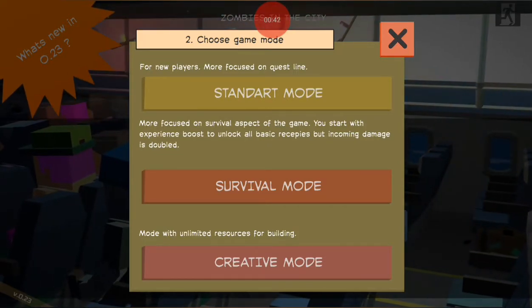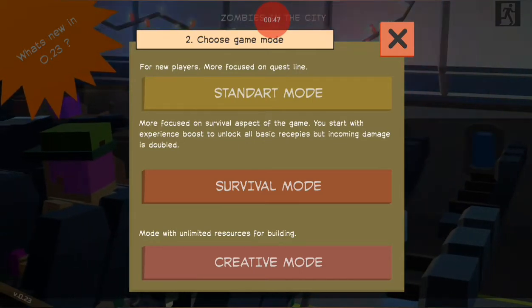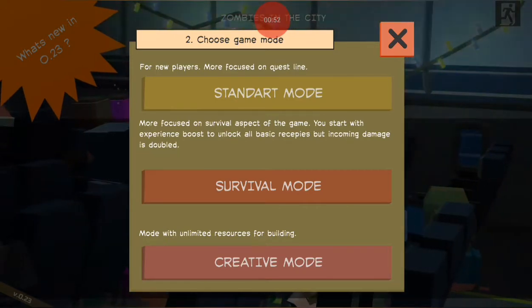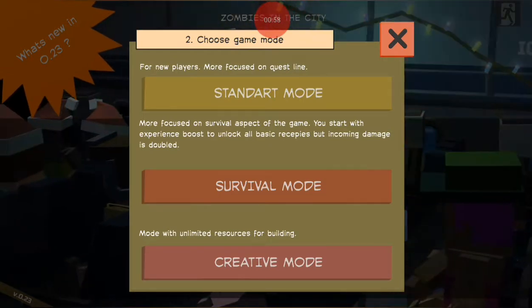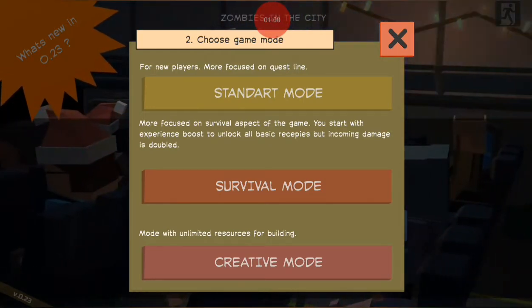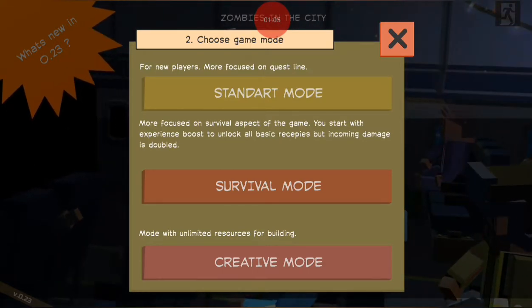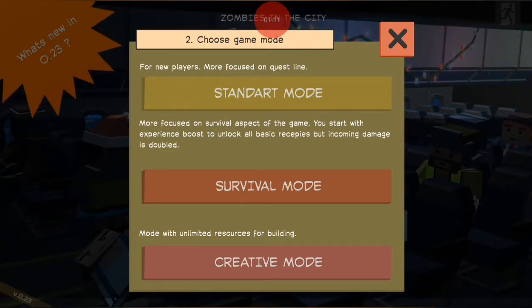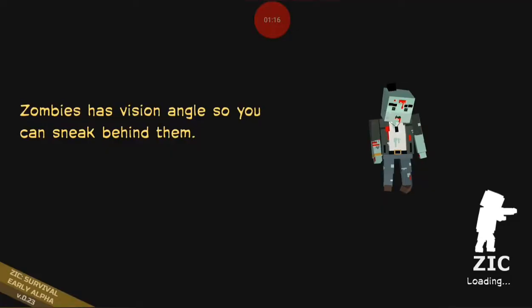Standard mode for new players is more focused on questline. Survival mode is more focused on the survival aspect of the game — you start with an experience boost to unlock all basic recipes but incoming damage is doubled. Creative mode has unlimited resources for building. This must have been translated from another language because standard mode should be above the description for standard mode, and vice versa with survival and creative. Anyway, I'm going standard. Zombies have a vision angle so you can sneak behind them — good to know.